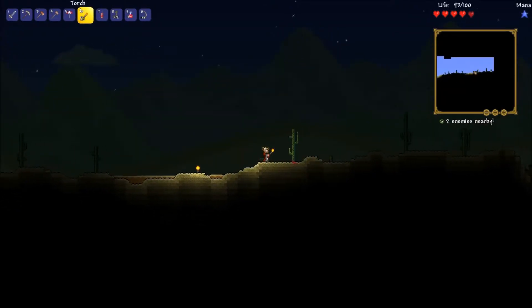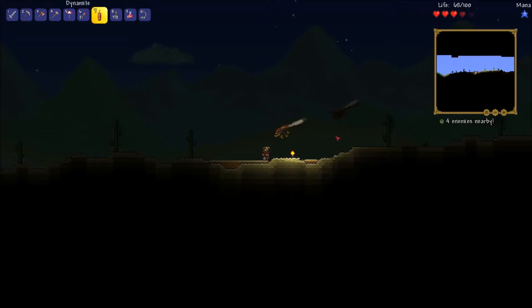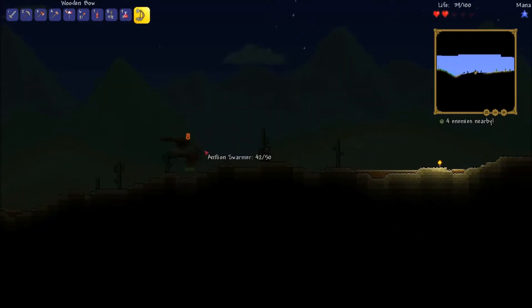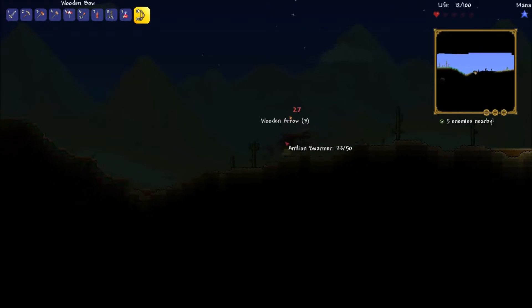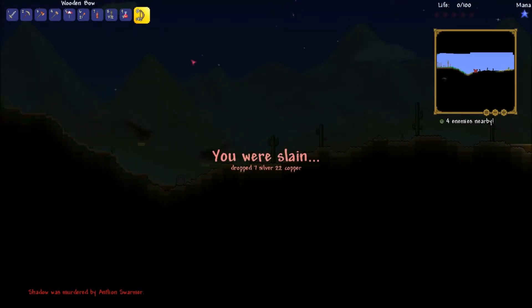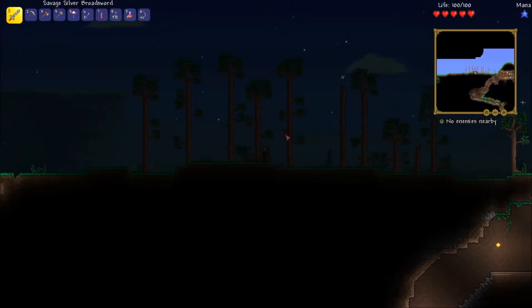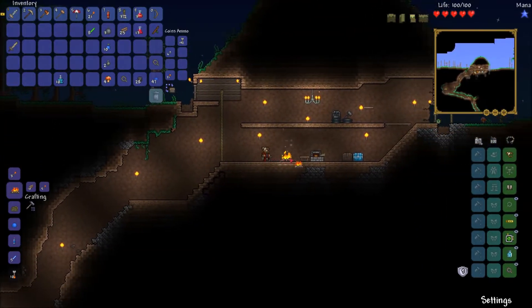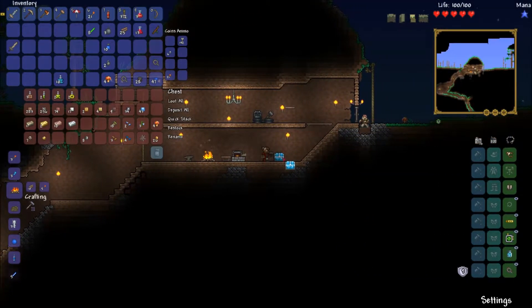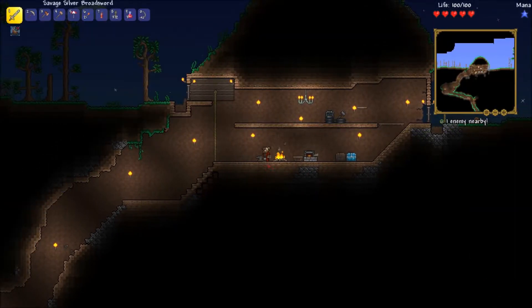I'll get a light out so that it actually reveals them instead of just darkness. Not friendly. I need a bit more practice with a bow. Did I not make a yo-yo? Because last time I played I had a yo-yo and yo-yos are really, really powerful. I'm going to make one — I think it's just silk. Hope I'm right, it might be more than the silk I have though. Yes, let's go get some more silk.